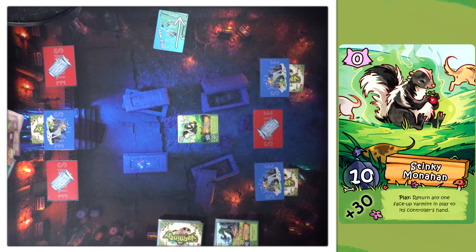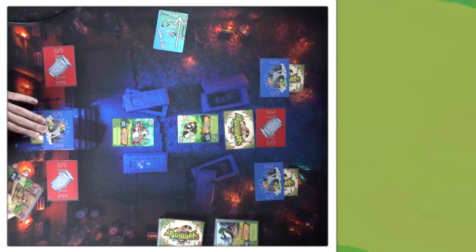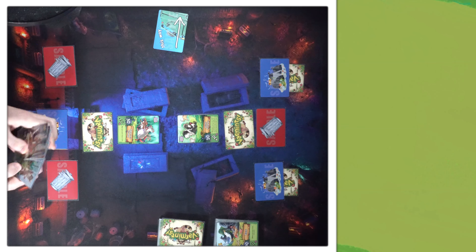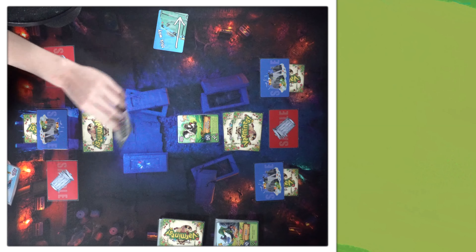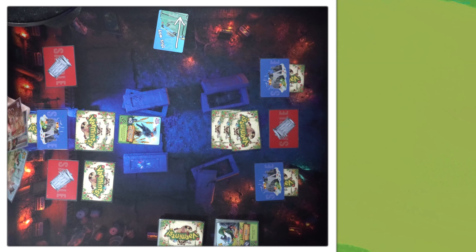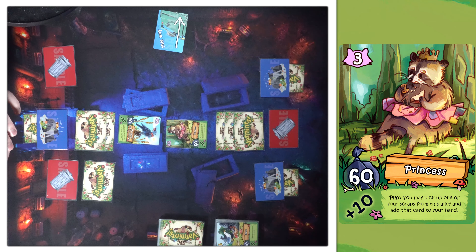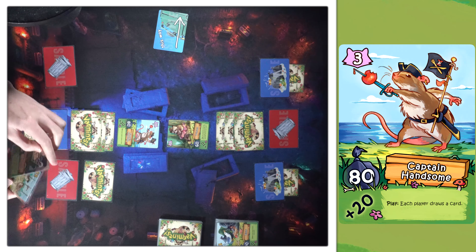I start. Play Stinky Monahan — put the Washing Machine back in your hand. Scamps — we both draw. Let's put one face down. I also like that play, I will reciprocate. I will do it again. Saint Ricardo — let's put this here. We'll put Stinky Monahan down here for Princess. There's no scraps in this alley, so I won't use her effect because I can't. Captain Handsome — we'll both draw.